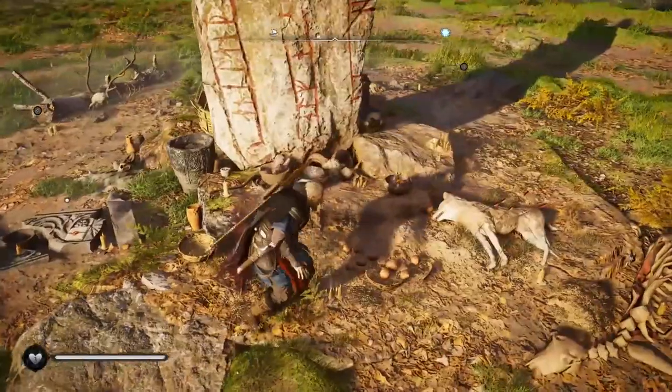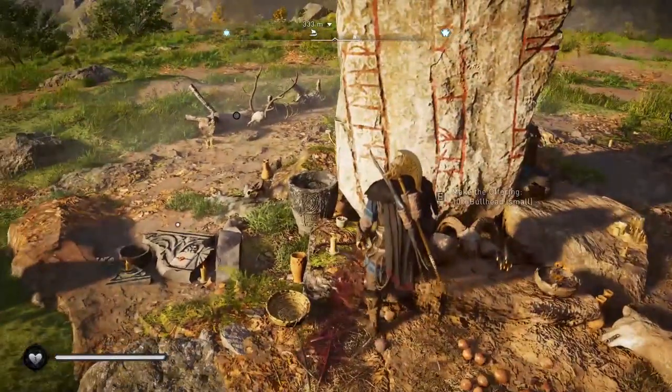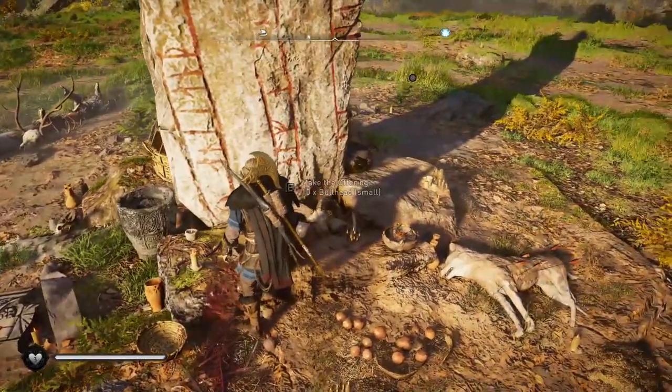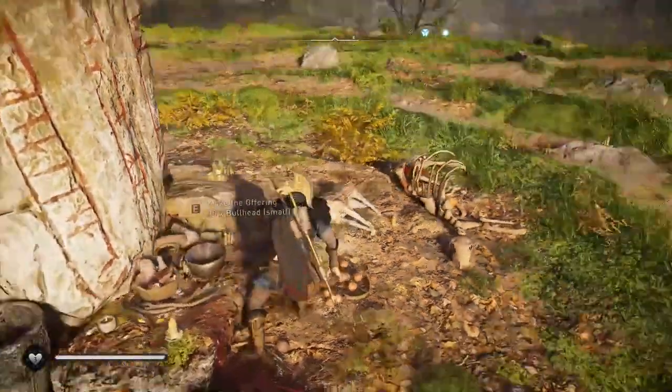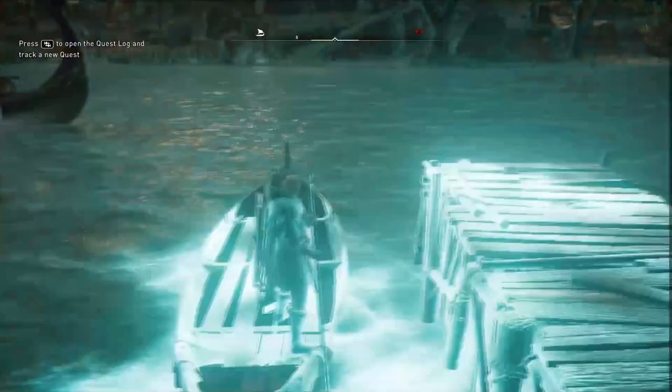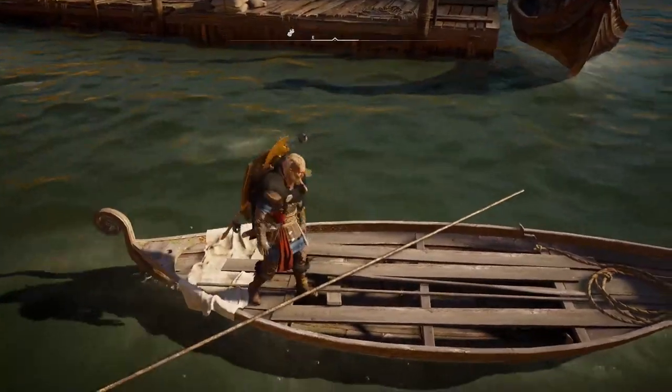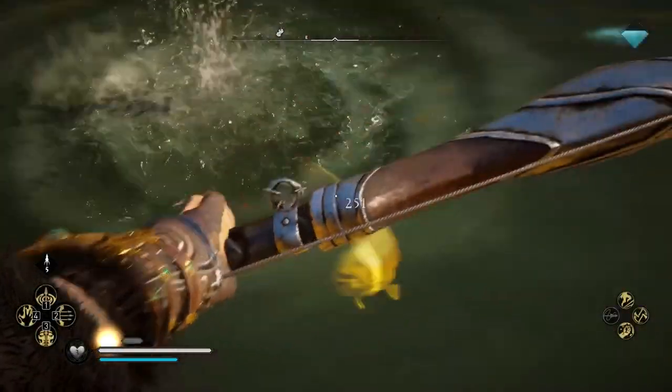A little trick: if you want to fish without the line — for example, because you need fish for an altar offering like the one at the Grand Bridge, which asks you to bring ten small bullheads — you can still fish without unlocking fishing by using your sniper or hunter bow and shooting at the fish.